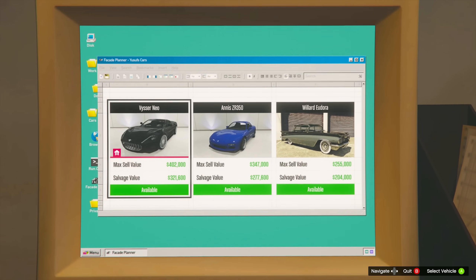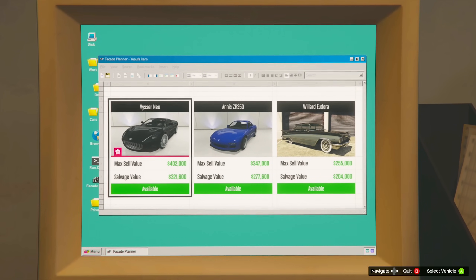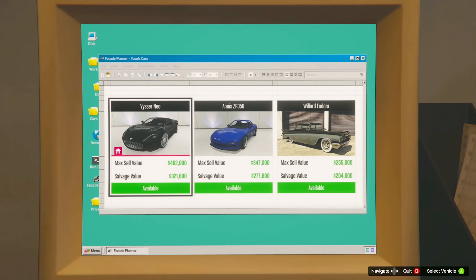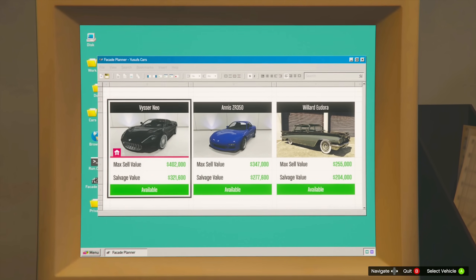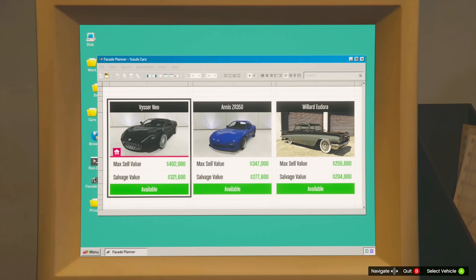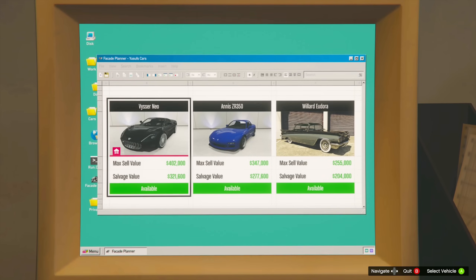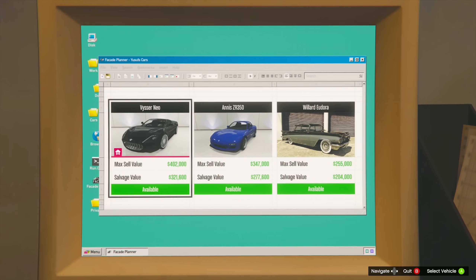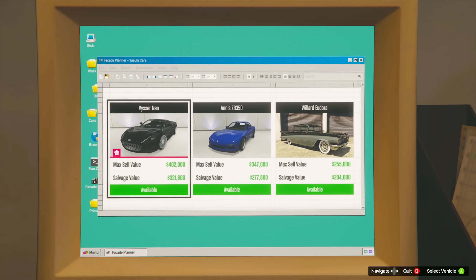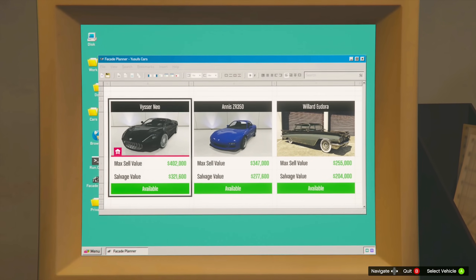Another reason this weekly event is so nice — we have a claimable vehicle this week: the Vicer Neo. If you want to claim it, it's featured in the Gangbanger Robbery where you steal it, and it will feature the Los Injurus license plate. Let me know in the comments if you want a video of me going through that robbery, stealing and claiming it. This just adds to the great reasons to log into GTA this week.